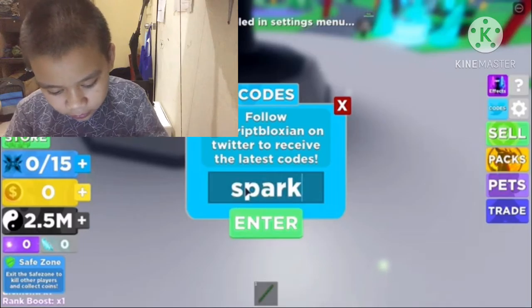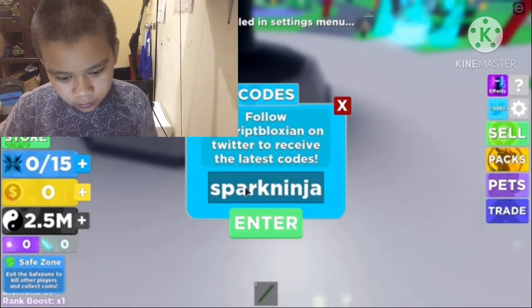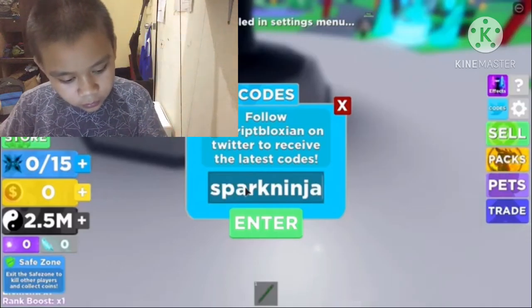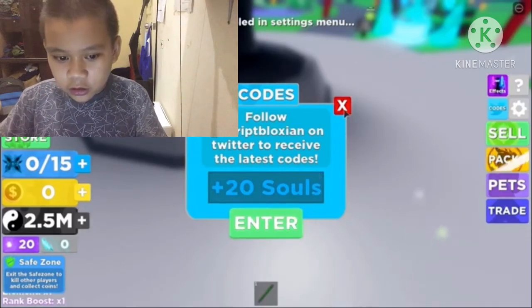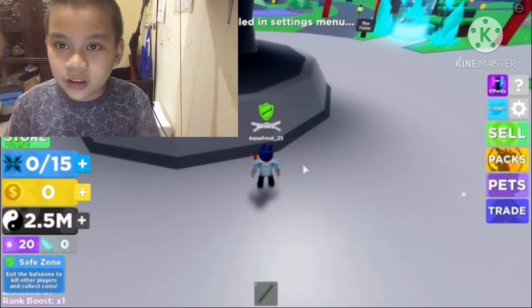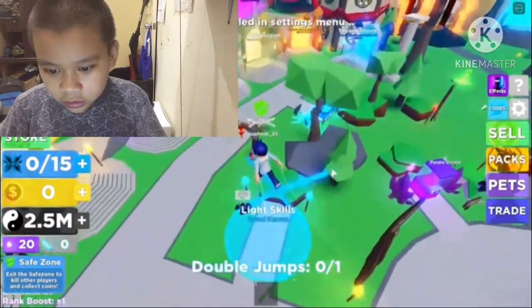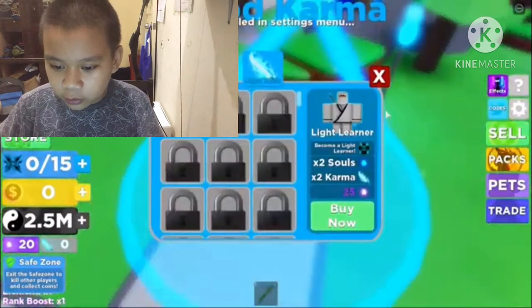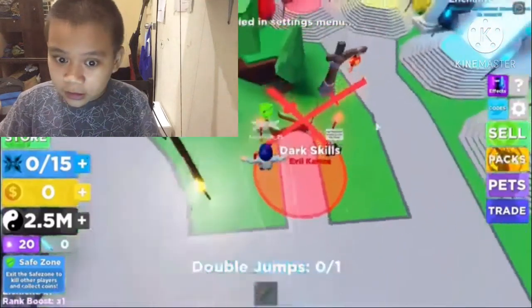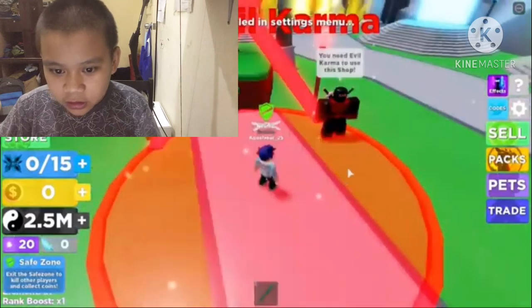Spark ninja. Enter it — it gave you 20 souls. So if you guys know what souls are used for: souls are for this thing — light skill — to buy the light learner, but you need 25 for that. And also for dark skill, you also need 25.